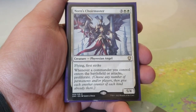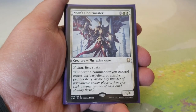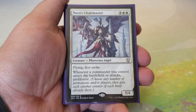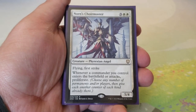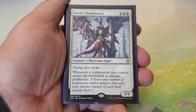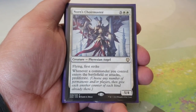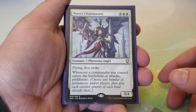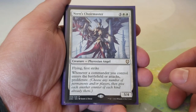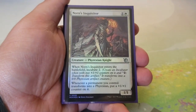Norn Squire Master — three and two white for a 5/4 with flying and first strike. Whenever a commander you control enters the battlefield or attacks, you get to proliferate. This one's in here for obvious reasons — the proliferate hits poison counters and also the plus one/plus one counters on incubators, continuously growing them to force opponents to answer.